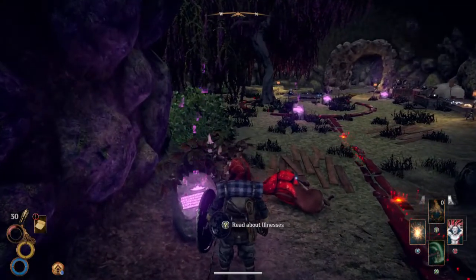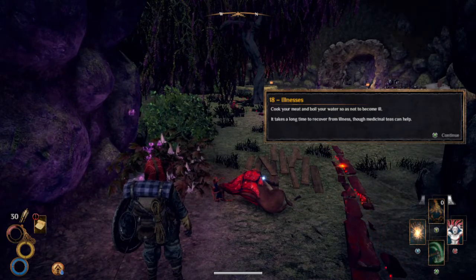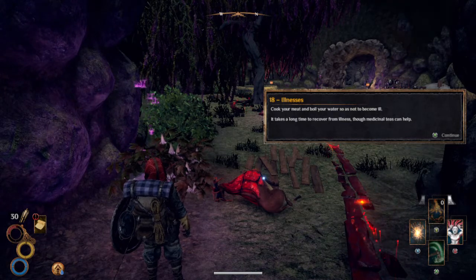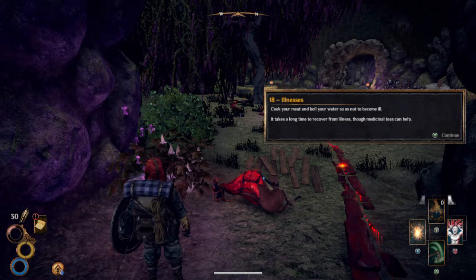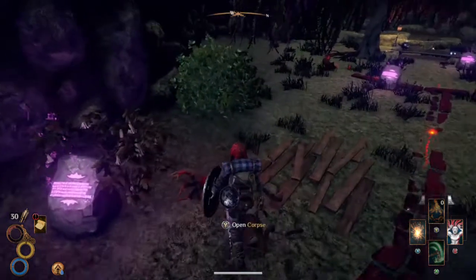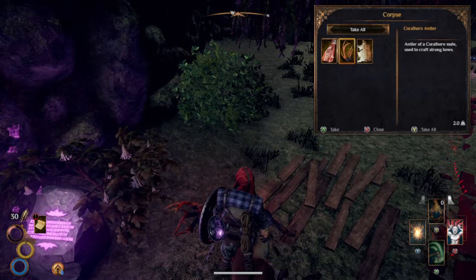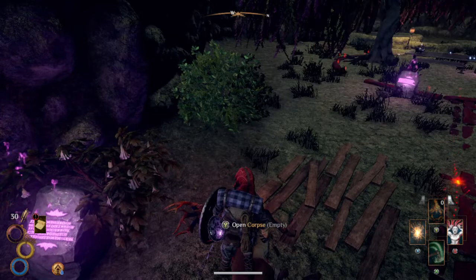Illnesses: cook your meat, boil your water, so as not to become ill. It takes a long time to recover from illness, though medicinal teas can help. Open the corpse — we've got some raw alpha meat, coral horn, antler and hide. Take all. Happy days.